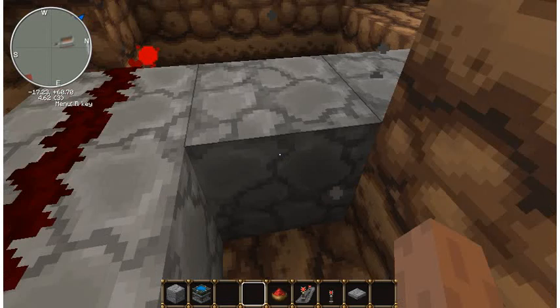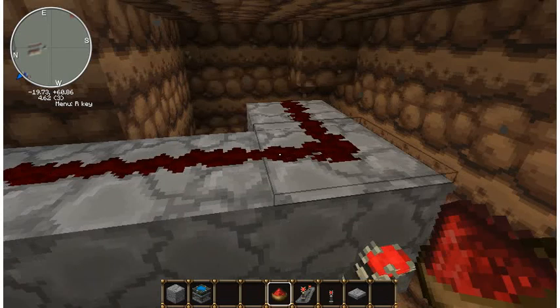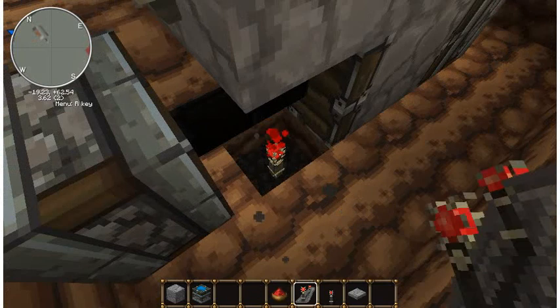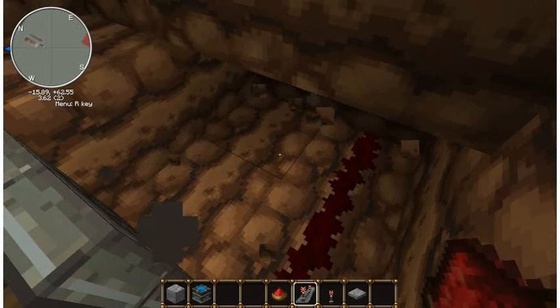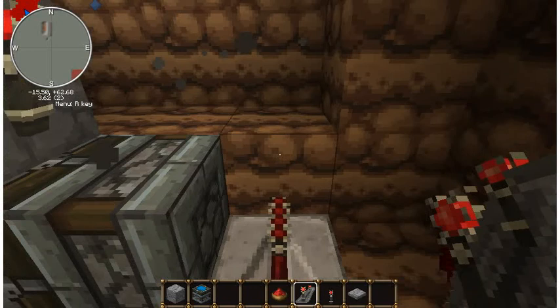Connect these two lines, because this is going to be acting as your input. Dig one down and put your redstone torch there. Make a little path go on here, then you're going to want to put that. You want it to be that way, and now you're just simply going to make a little path up.